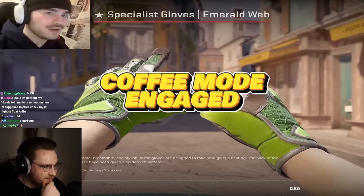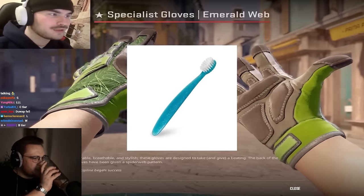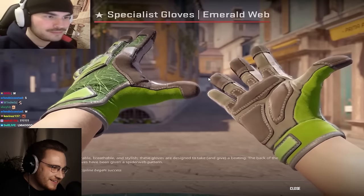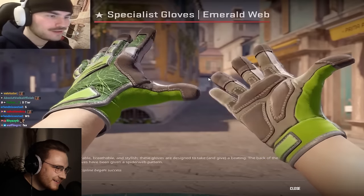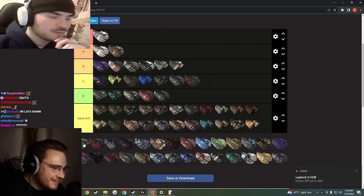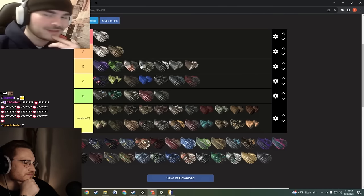We got emerald web gloves to review. Your bedroom has one of those generic stoner posters, doesn't it? I bet you don't have an electric toothbrush. Your favorite movie is some sort of dumb military movie. You probably drive a Honda Civic. I think these are an alright glove — I don't know why they didn't make an emerald web knife, that'd be pretty cool. I'm gonna throw the emerald webs in B tier.